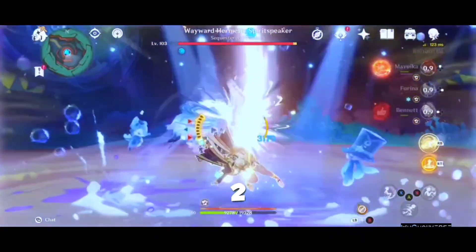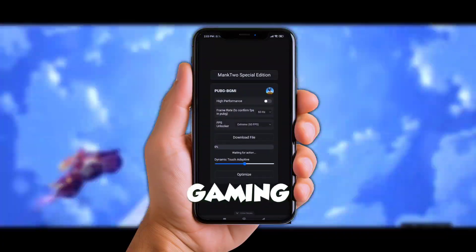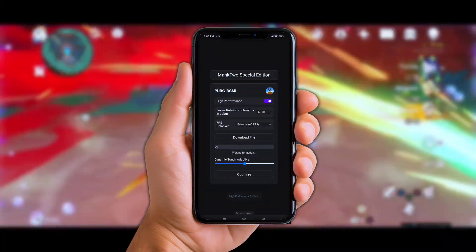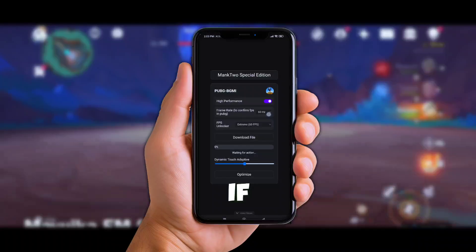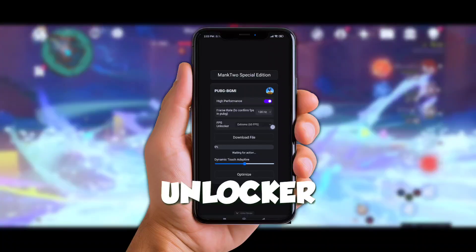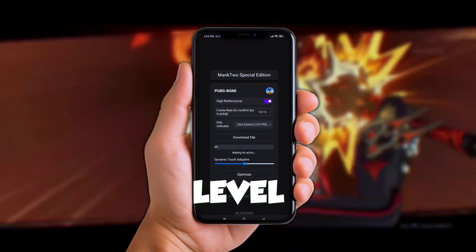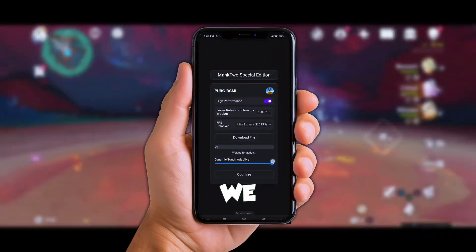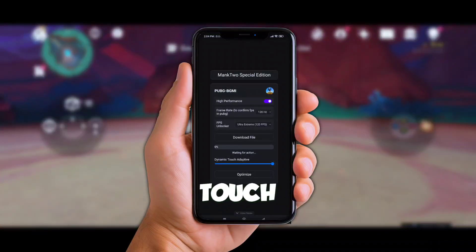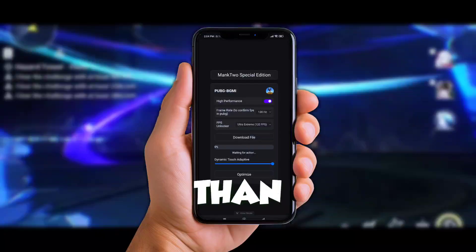Now, what's the big deal with Manc 2? The benefits are huge. You're looking at high gaming performance — your games run faster, smoother, and better than ever. Enable 120Hz refresh rate: if your device supports it, this'll have you feeling like you're playing on a high-end rig. Next is the FPS Unlocker — no more being stuck at 30 or 60 FPS, crank it up for next-level smoothness. And last but not least, Dynamic Touch Adaptive Settings. Ever had laggy or unresponsive touch controls? Not anymore. This tweak boosts touch response so you can react quicker than ever in those intense battles.